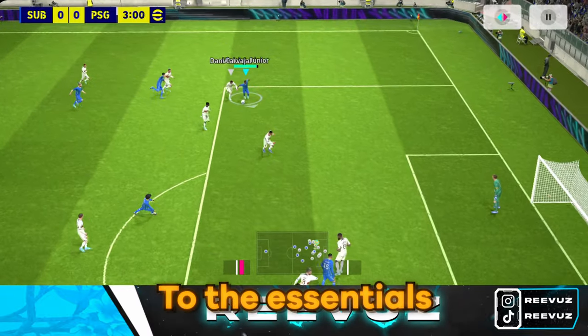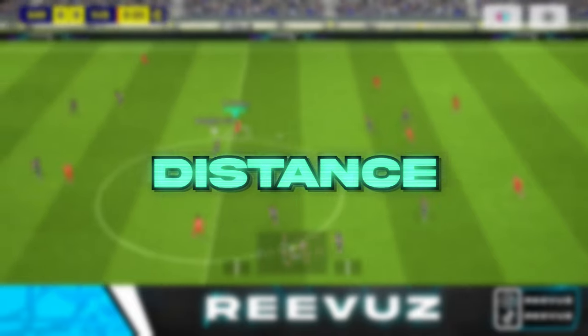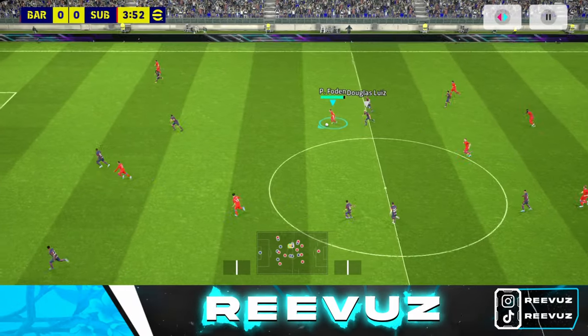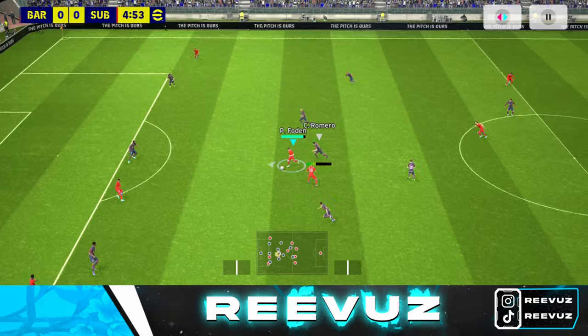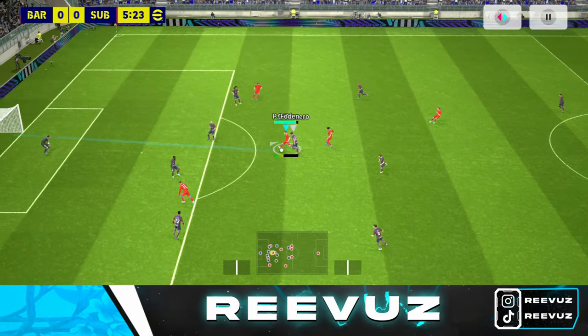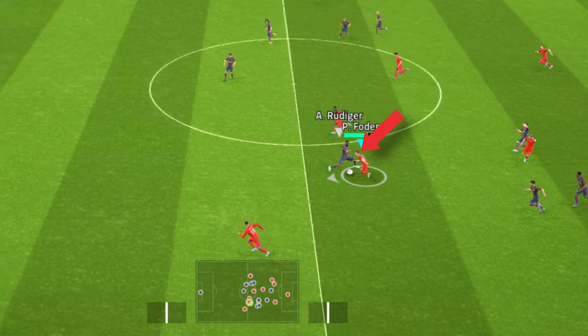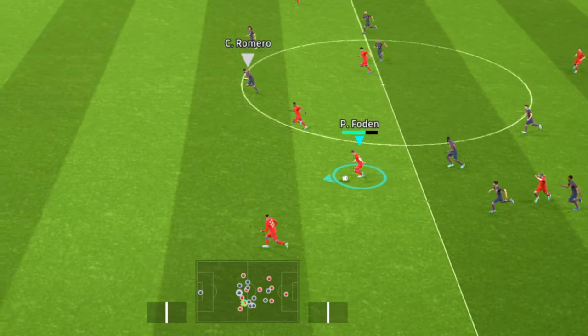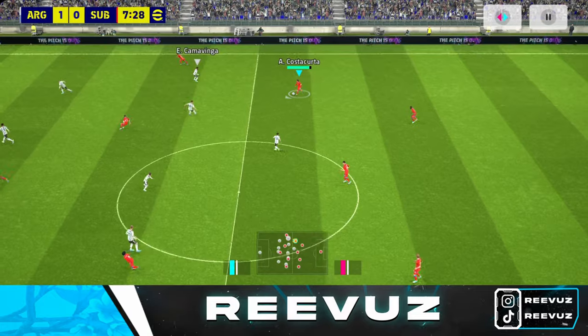Moving on to the essentials — there are three things you need to master: timing, precision, and distance. When executing a skill, you need to align it perfectly. Not too early, not too late, just perfectly. When a defender is approaching and about to take the ball from you, do a skill some milliseconds before he's going to do that. That's the perfect timing.